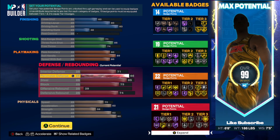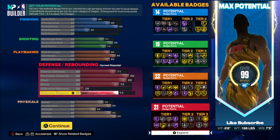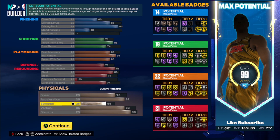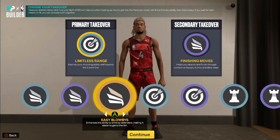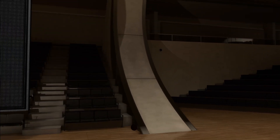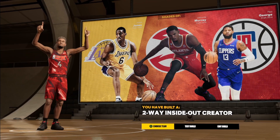Speed is 70, which is the lowest so far on the list, with 82 acceleration. At 80 speed compared to 70 is a pretty big difference, I'll say that. 58 strength, 82 vertical to go alongside the dunk, block rating, and rebounds, then 90 stamina. Takeovers: slasher, sharp, playmaker, lock. I'm going with limitless range and finishing moves every single time. The build comes out similar to shades of Eddie Jones, Dejonte Murray, and Paul George, and it's a two-way inside-out creator.